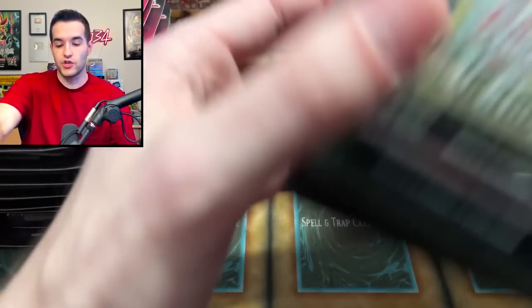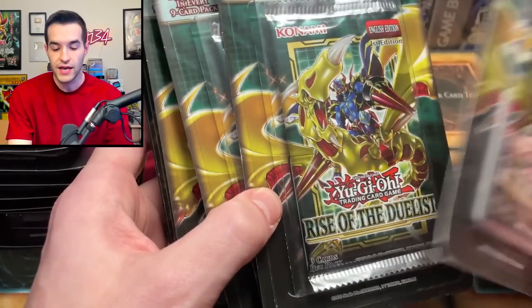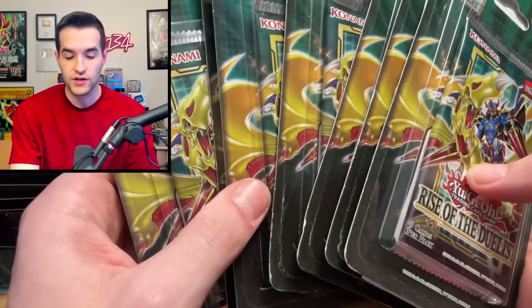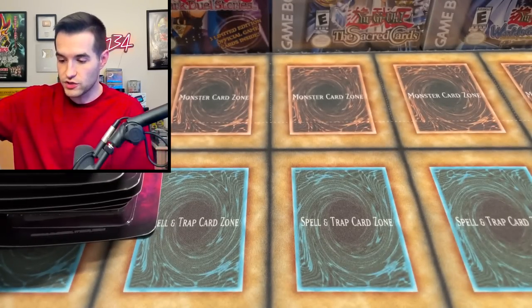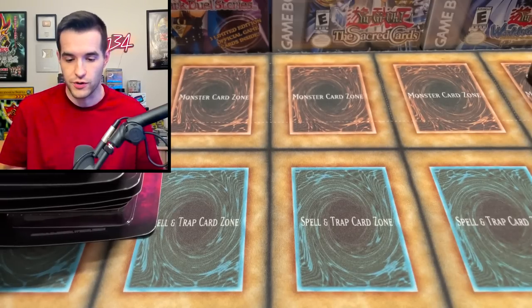The rest of this sleeve is Rise of the Duelists first edition, so we could potentially get some pretty big cards. These are like $20 packs now — it's ridiculous. There are some really nice Starlight Rares in here, and of course some great Secret Rares like Triple Tactics Talents and stuff like that. I think there are like 37 of those packs, so there's a bunch of Rise of the Duelists, which is pretty cool.